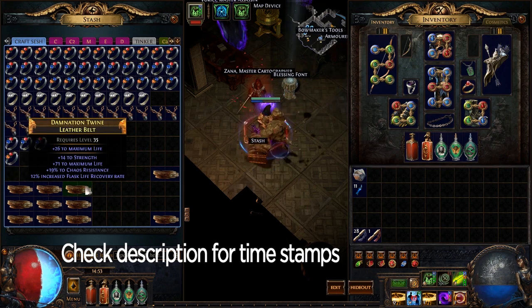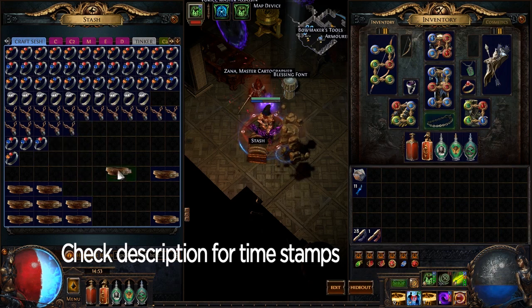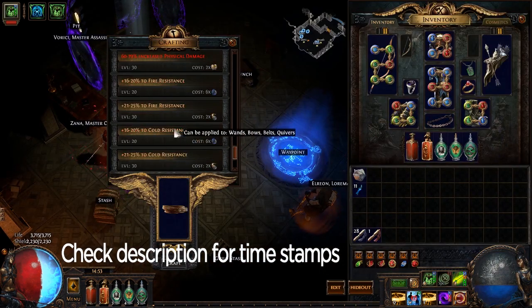This one is actually decent — a little better than it may seem. While the strength roll is borderline useless, it has an okay life roll. You really want to see 80 plus life, but the 19% chaos resist is pretty good. Back to the meta: the chaos resist will be a little more valuable now that we have life builds and fewer CI builds. We'll throw that over here too — this might be a couple of chaos because it has a suffix open, so you can throw another resist on there.